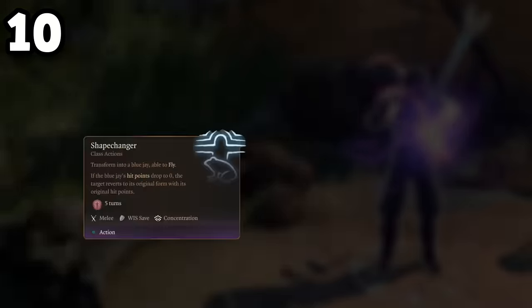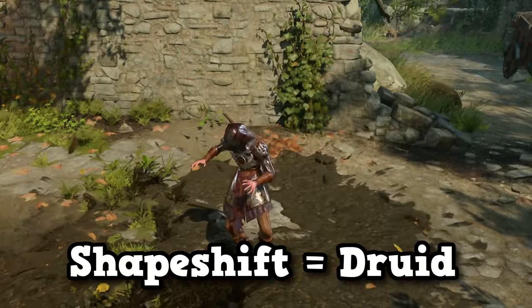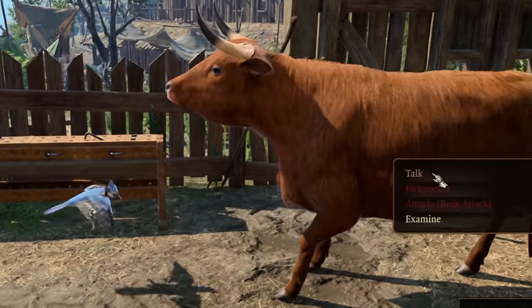Let's get this list started with Shapechanger. Shapechanger allows you to transform yourself into a Blue Jay for up to 5 turns. Surprisingly, this is not a Druid ability — it's exclusive to the Transmutation Wizard. It's also a bit different from the Druid's Wild Shapes because this spell requires concentration and does not allow you to speak with animals.